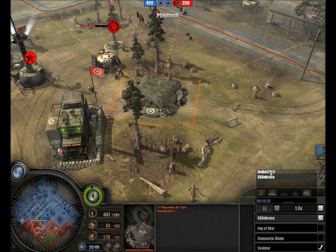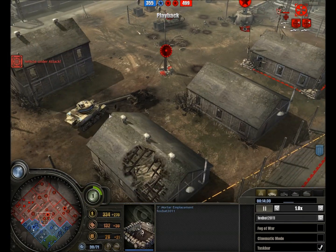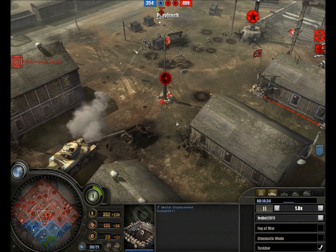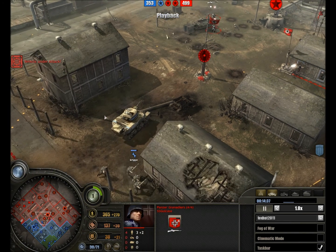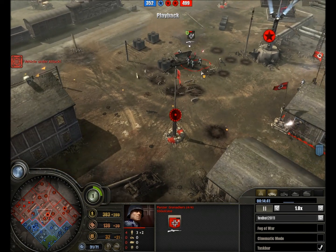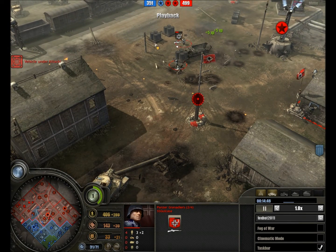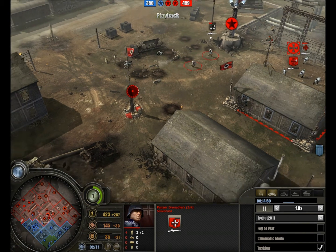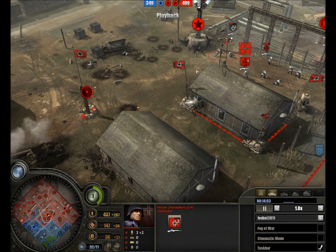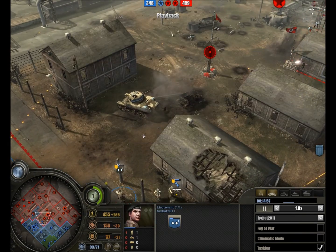Let's see what Fox Battalion is up to — nothing at the moment and a lot fewer company command points. The Stuart is opening fire on the Panzer Grenadiers. The Stuart will receive some buffs in the next patch, including increased accuracy against infantry to match its accuracy against light armor. Infantry that is — Panzer Grenadiers and their comrades in arms, the tank buster infantry and heavy assault Grenadiers. Veteran C2 is up for the lieutenant.